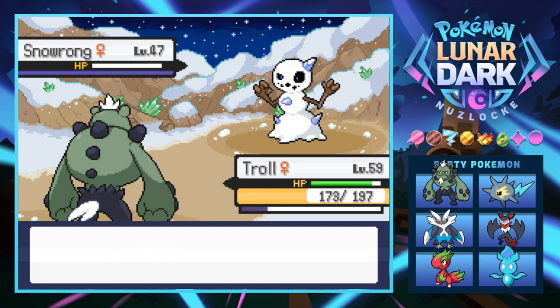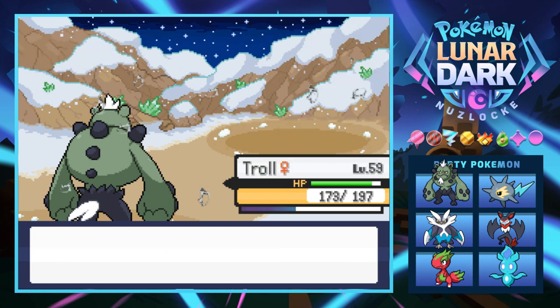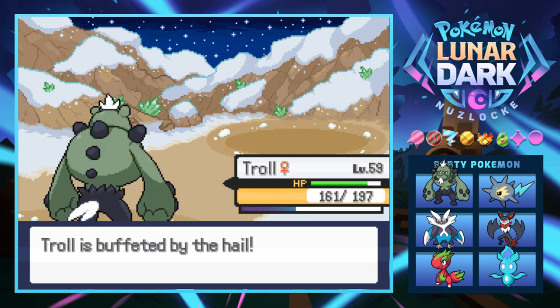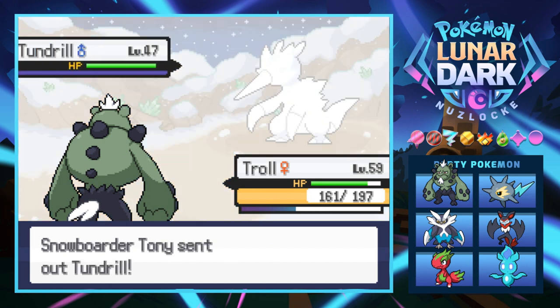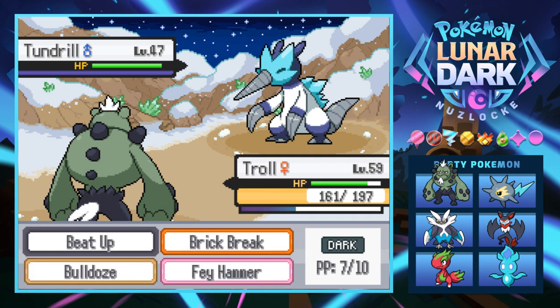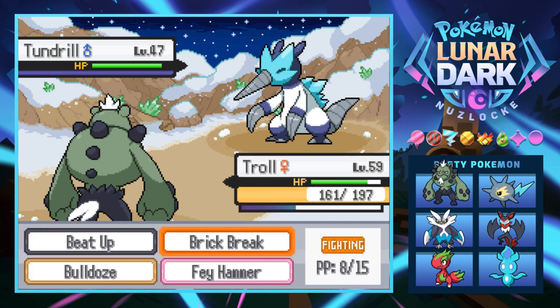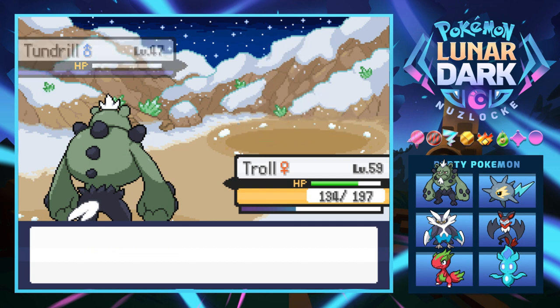I wonder what the levels are gonna be on this next gym — a little bit afraid, not gonna lie. Good thing we just got a new dragon-grass type right in time for all the ice types. We have Tondrill now. We see the evolution of our little drilly boy — that's actually pretty cool, I really like this thing. Give it a Brick Break. It does have Drill Run, which seems fitting, but it does like no damage.